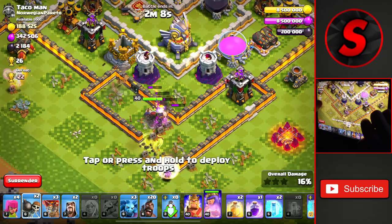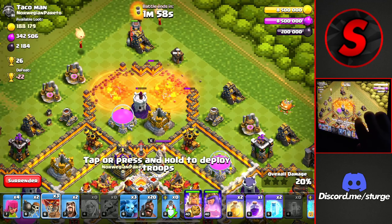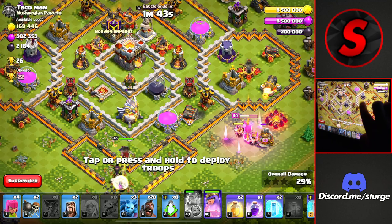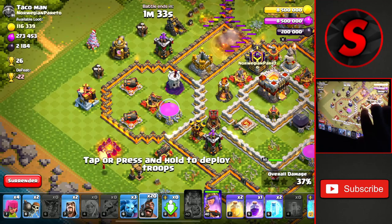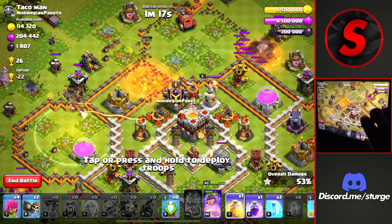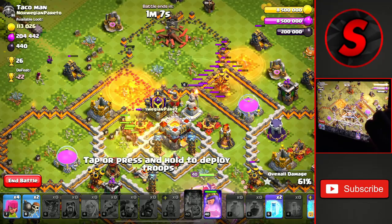Working towards the top with our flame flinger and getting ready to push further into the base by dropping a couple more wall breakers — they open up the next compartment, very good. We'll drop the king on the right side to take out these outside buildings, and get some balloons going from the left side to take out that mortar. We drop the king's ability on the right side for more outside buildings. We drop the hogs a bit earlier because that X-Bow is going to target our flame flinger — dropping them on the left side as the eagle goes down.